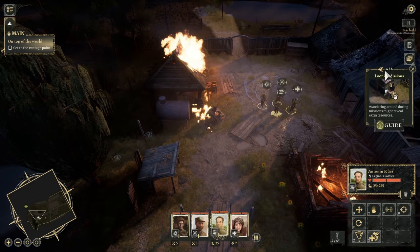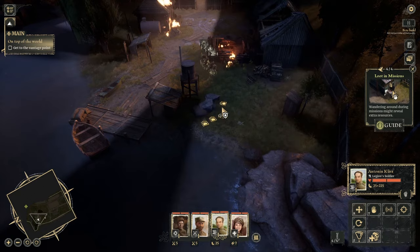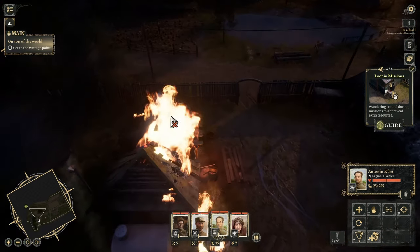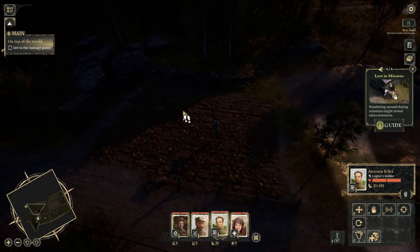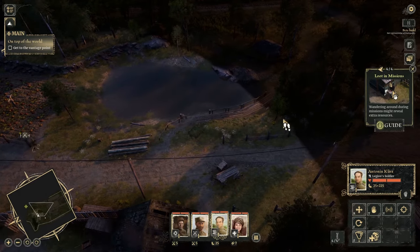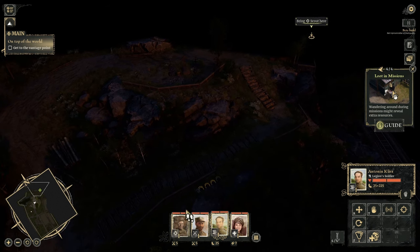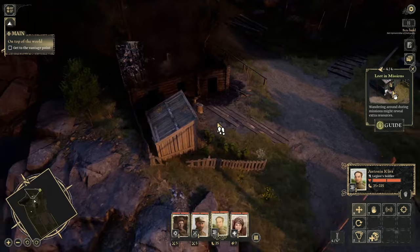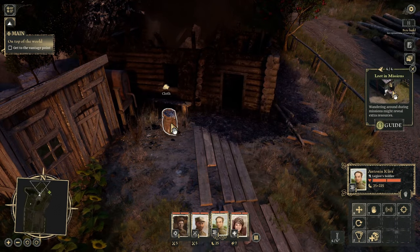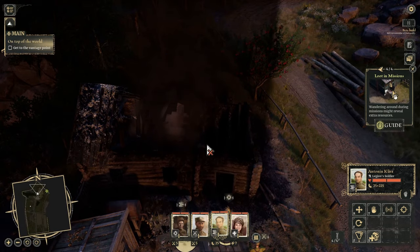Wandering around might reveal things — is there any more food, bullets, or whatever? There's a vantage point we need to get to. Our people have different roles: there's a scout, a rifleman, a machine gunner, and a medic. We find 50 cloth over there — might come in useful. Get to the vantage point, it says. The scout needs to come up here. Pumpkins! We can make some jack-o-lanterns. That'll be fun.